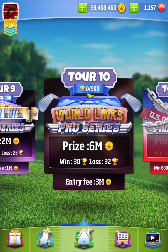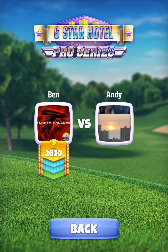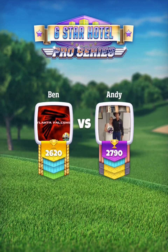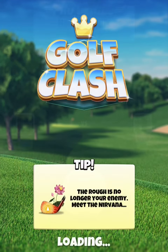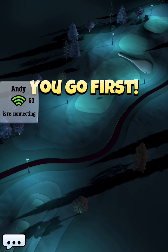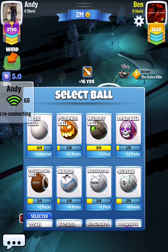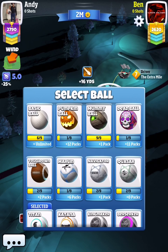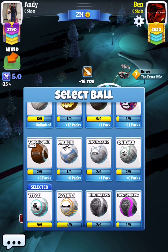We got a two-game win streak going here — that's always good. Getting a few game win streak going on Tour 9 is awesome. It's been so much easier since I started the second account and came through the tours, because obviously when I first started I was just winging it — I didn't know how to adjust for wind. Alright, we got a headwind here. I'm just going to stick with the Titan — I've got plenty of balls on this account, won four tournaments.